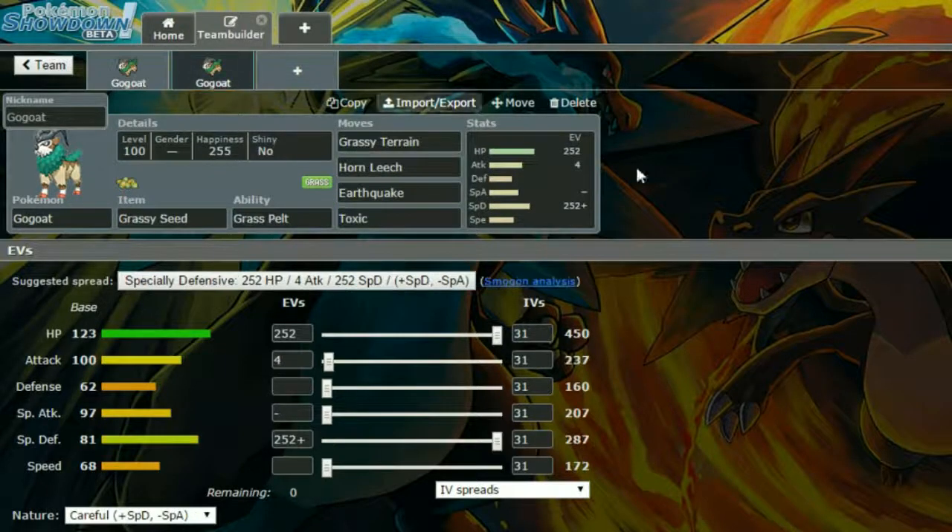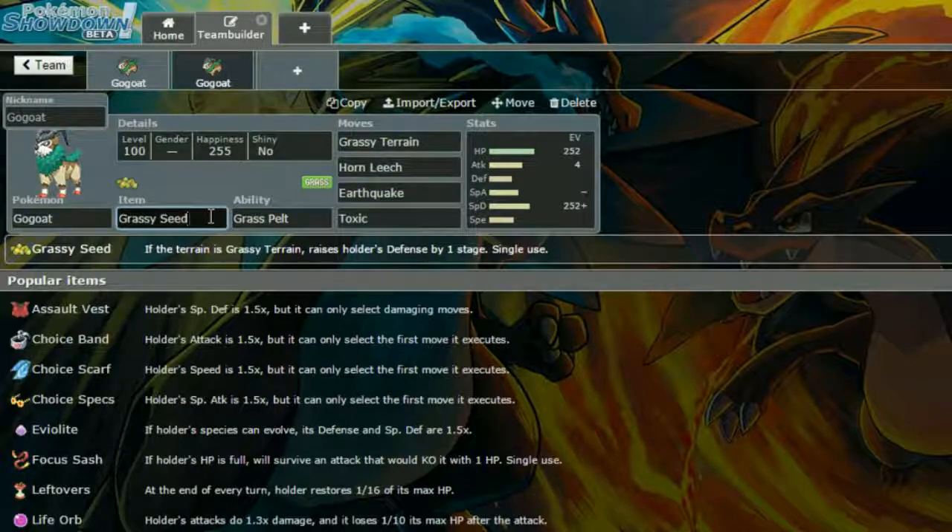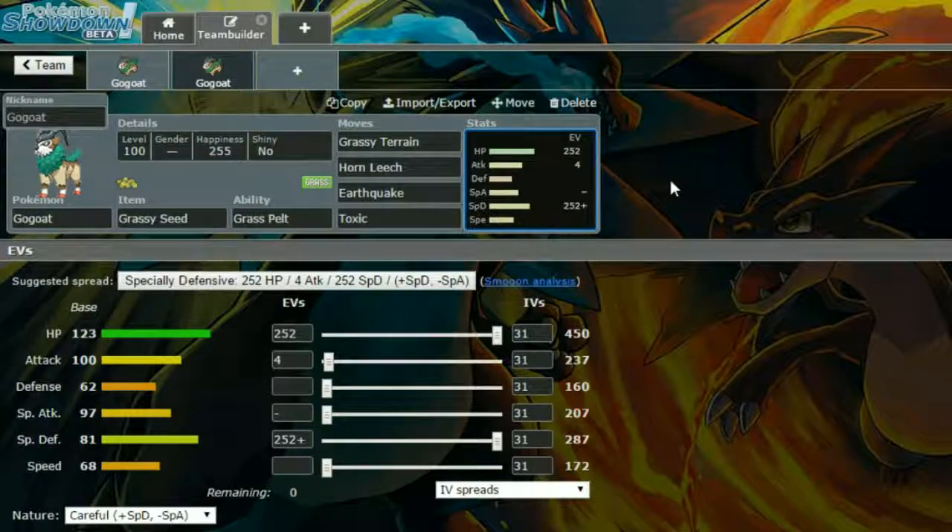The second Gogo set is a very quirky set. We have Grass Seed and Grass Pelt. Grass Pelt basically increases the defense by one stage — 1.5 times — if Grassy Terrain is activated. Combined with the Grass Seed boost, your defense effectively becomes two times 160, which is 320 — a pretty good defense. Grassy Terrain is the first move. I don't know if running Tapu Bulu and Gogo together is a great combination, but you can give it a go.